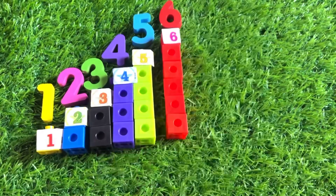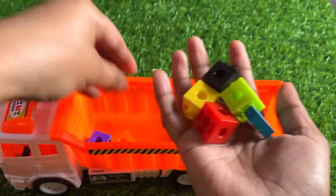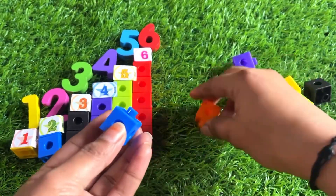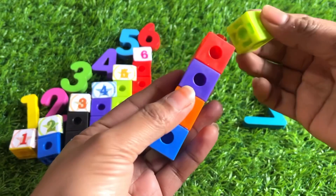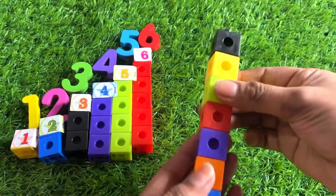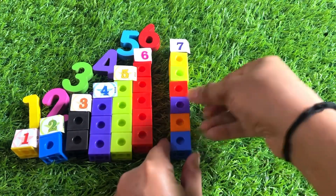Wow, a truck is coming! Let's check what is inside — many building blocks! And here we got number seven. Let's make a building with different color blocks — it's blue color, orange color. Number seven likes different colors — it's a rainbow color! One, two, three, four, five, six, seven — yes, we did it! Paste a sticker, number seven, on top of the block. Yes, it makes a number seven building block!